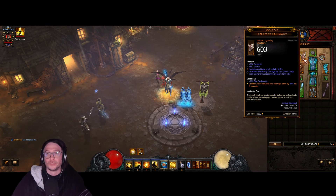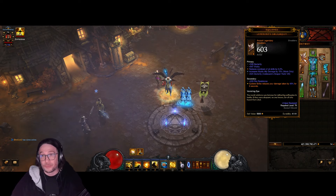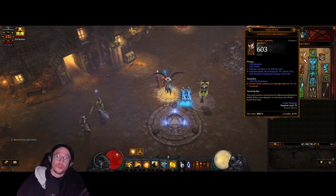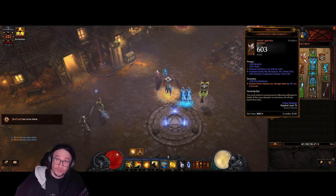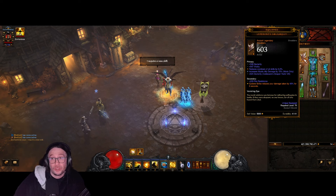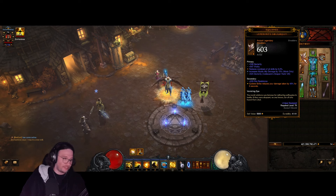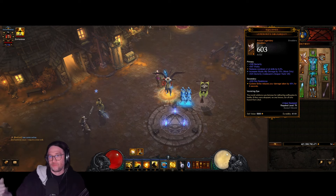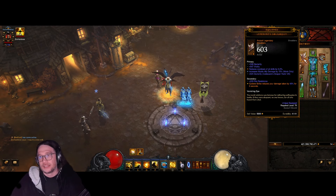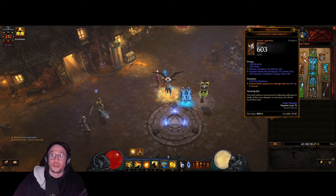For your Shoulders, instead of the Argylls as I said, you will go for Lefebvre's Soliloquy. You go for Dexterity, Vitality, Reduced Cooldown of all skills — the maximum is 8%, so go for 8% if possible — and increased Mystic Ally damage by 15%. You want that additional full 15% flat Mystic Ally damage. The more damage you add, the higher you're gonna hit.